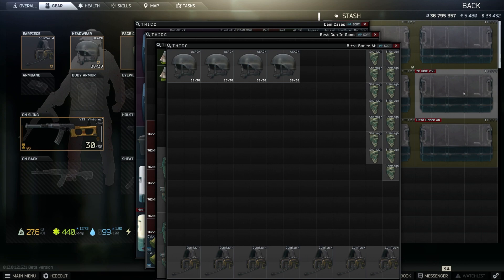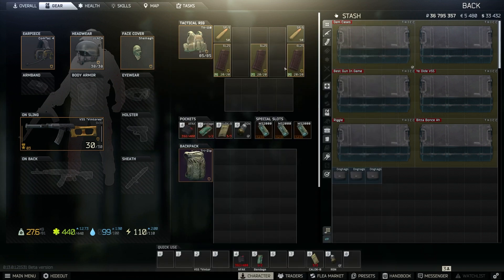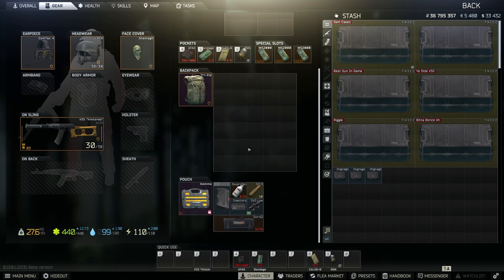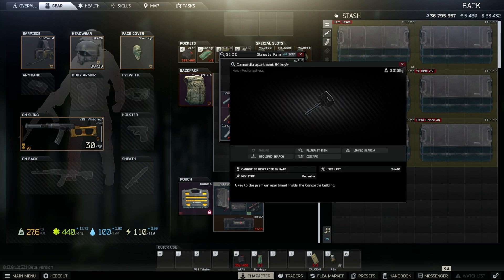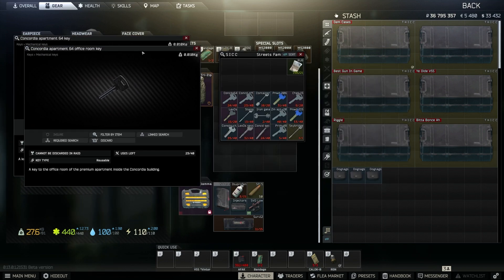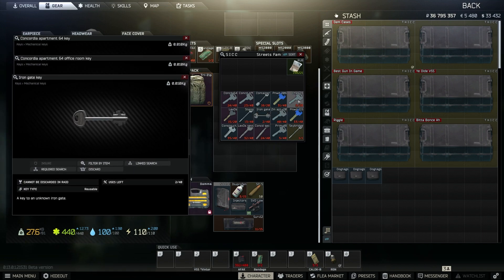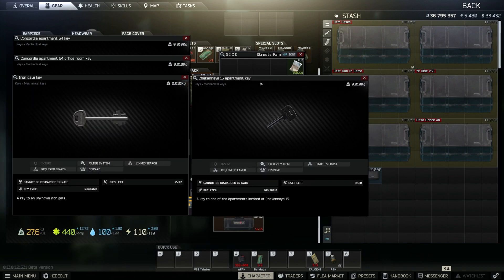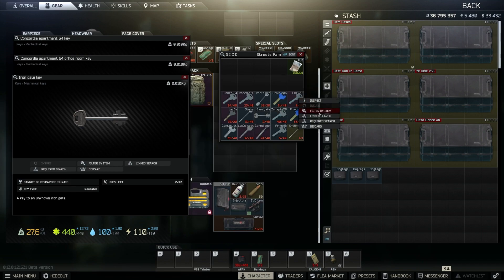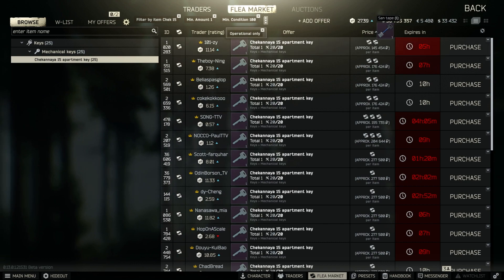I'm going to take you through the route I go through to acquire all these roubles. Typically I leave a raid with at least a mill, but if you've got the keys you can leave with a lot more. The key ones are: Concordia apartment 64 key, Concordia apartment 64 office room key, the iron gate key, and Check 15 apartment key. These two in particular are pretty difficult to acquire on the flea market — you'll find them up there for barters, usually silly barters.